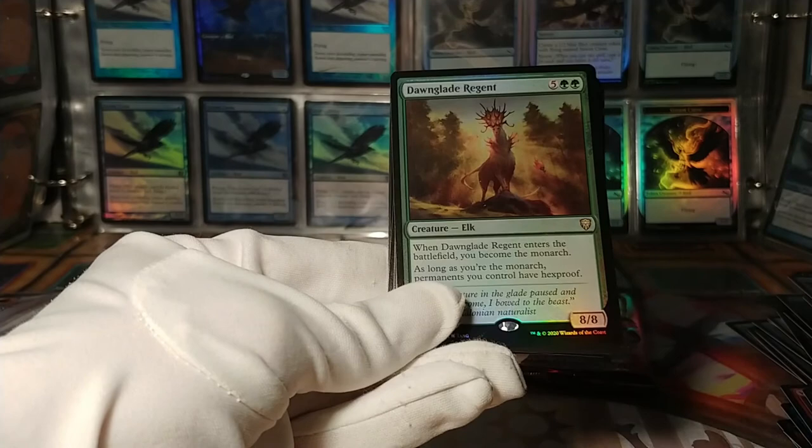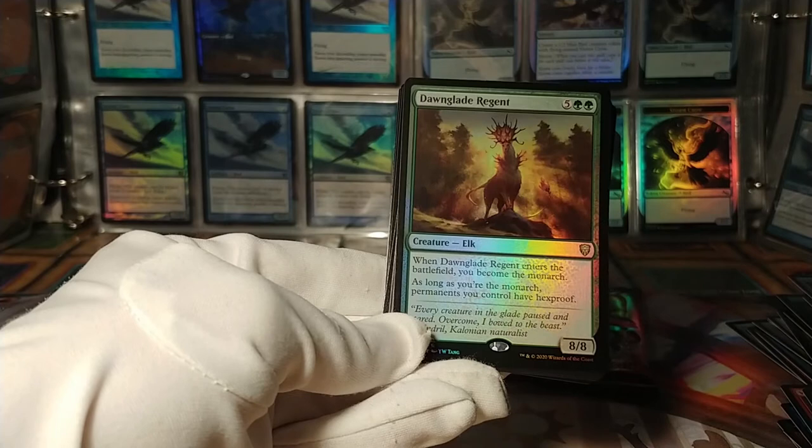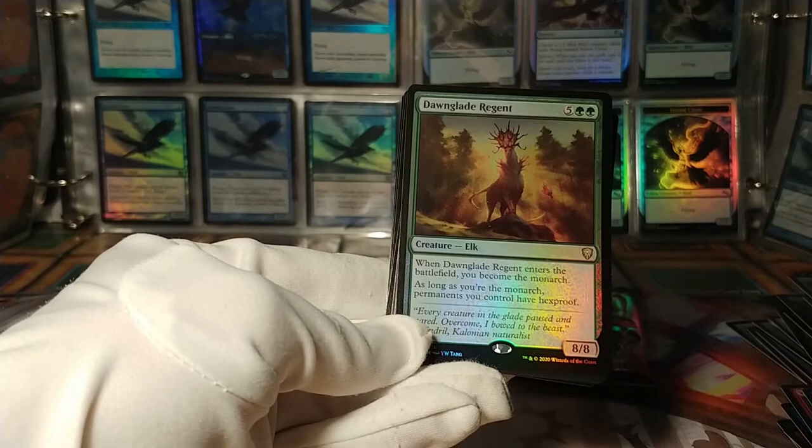Dawn Glade Regent — this is a cool one. You become the monarch, and as long as you're the monarch, permanents you control have hexproof. For seven mana, so it's a little less than the archetype — Archetype of Endurance does something similar. Still a very powerful effect. I like this one.